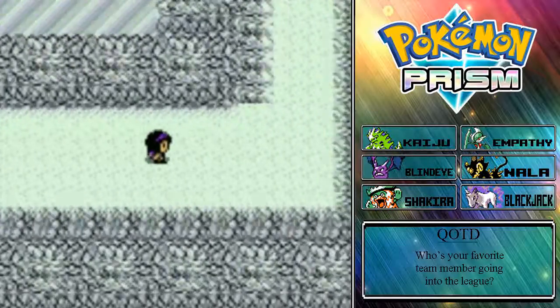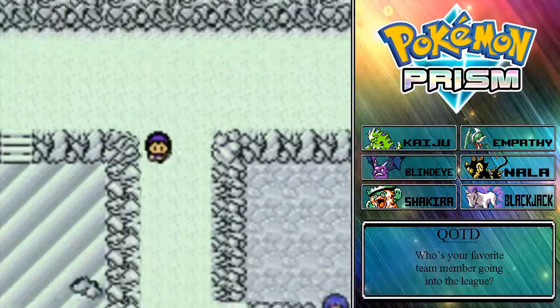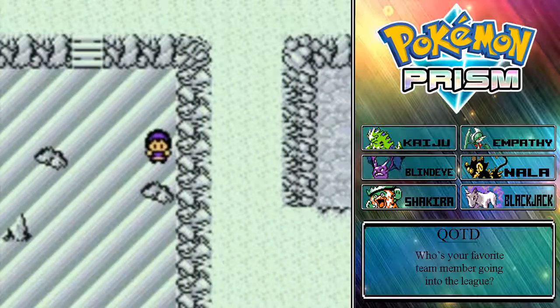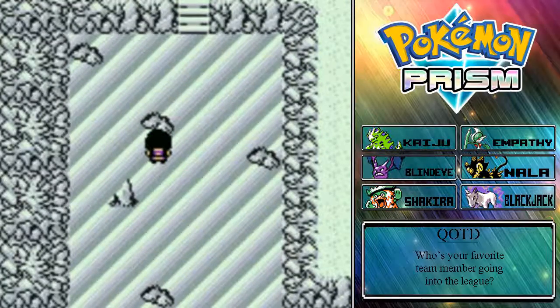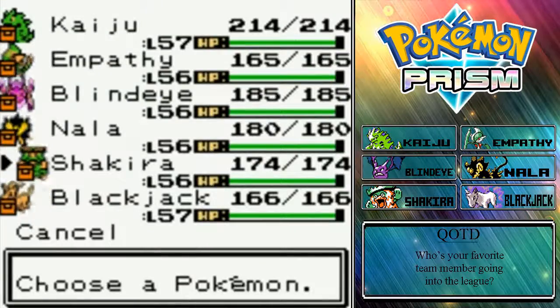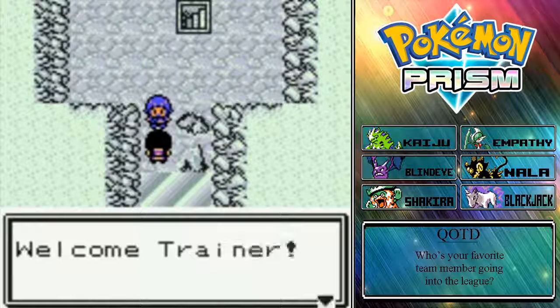Here we go. What's down here? Nothing. Okay, I guess that's the Elite Four member there, so there's like a puzzle leading up to them. I'm going to try to do two Elite Four members per episode. Since there's a lot of ice stuff here, it leads me to believe that she's going to be an Ice type trainer. So we'll lead off with Blackjack.